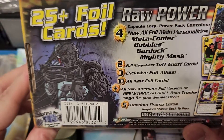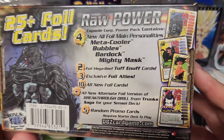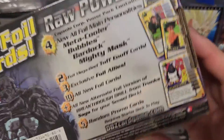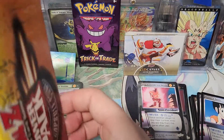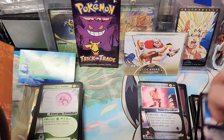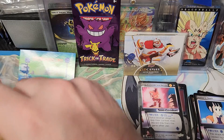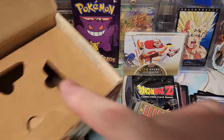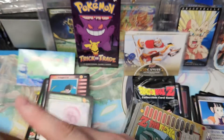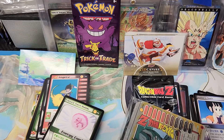So this one has Meta Cooler — I love the Meta Cooler Bubbles, Bardock, and Mighty Mask. So that was our unlimited pack. This one I think has the limited edition pack in it. They put it on the side of the box instead of laying it in here, and since it's been like that for like 20 years, it curves a bit.